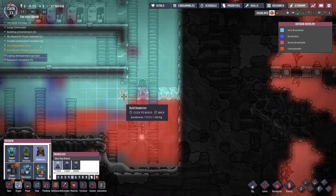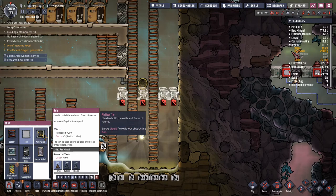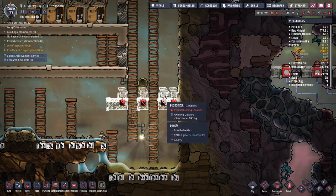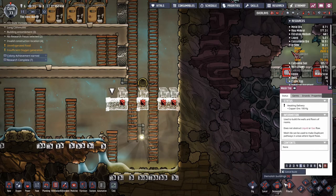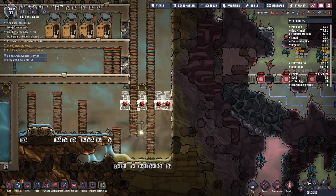I'm totally guessing here, just making stuff up. Invalid building location — do they have to be on tile? Should I do an airflow tile? Blocks liquid flow without obstructing gas? Does not obstruct liquid or gas flow — I think that's what we want. Why is that invalid? Is it because the tile doesn't exist yet? That's probably why. Probably once they build the tile, they can build the thing on it.